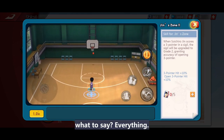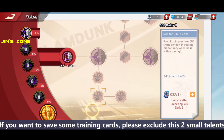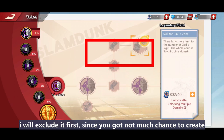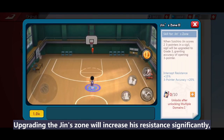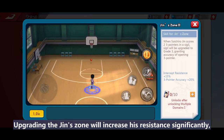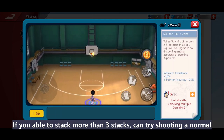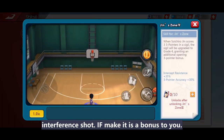Let's talk about his talent points. First is Gene Zone — everything is recommended, but if you want to save some training cards, exclude the two small talents. Upgrading the Gene Zone will increase his resistance significantly. If you are able to stack more than three stacks, try shooting a normal interference shot — if it goes in, that's a bonus.